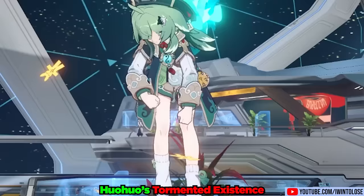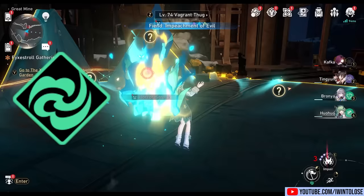Huohuo is our adorable residential scaredy fox. With droopy ears and a very haunted tail, she is the newest featured 5-star character, who is of the wind element and who walks the path of abundance.